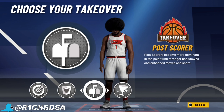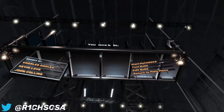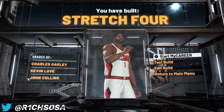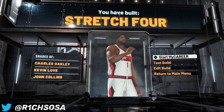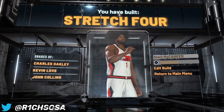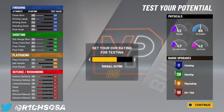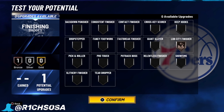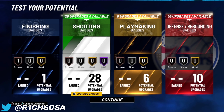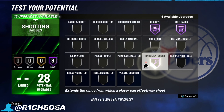Look at the takeovers that we get: sharpshooting, rim protector, post scoring, and glass cleaning. Again, this is all based on your preferred playstyle. For me I was really thinking about glass cleaning takeover for this build, even post scoring as well, but to be more OP and make it a two-way I picked rim protector. We get a stretch four build — it looks really nice, especially with the takeovers. I haven't seen anybody else make it with glass cleaning takeover, which I think is something special. Your defensive stats are going to be really nice regardless — if you want to be 6'9" to be a little more balanced go ahead, but I want my build replicated like the past 2Ks.